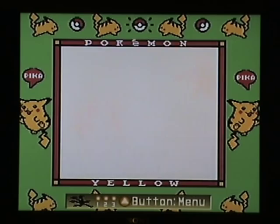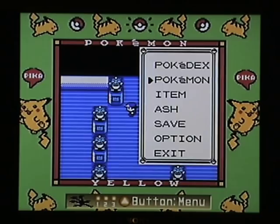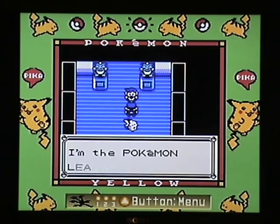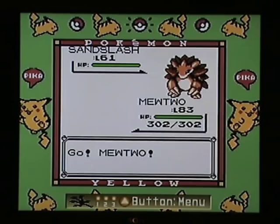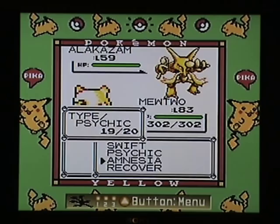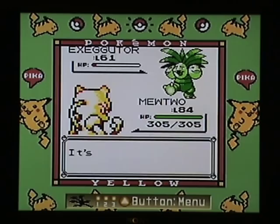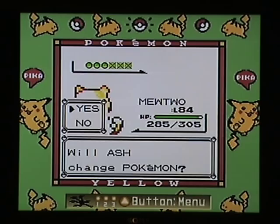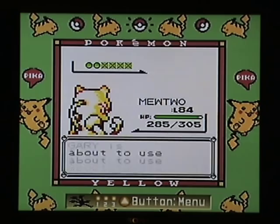Anyway — the Pokemon League Champion, once I've beaten Gary. Let's defeat him quickly, shall we? I guess Red and Blue are more typical names, but this is Yellow which is based on the anime, so I think Ash and Gary are fine. As you can see, the Elite Four is the longest part of this glitch. Throughout all this time it's still hanging in the middle of that battle against the Junior Trainer next to Nugget Bridge — the game is still kind of upset that we haven't finished that, even though I've saved it and done all sorts of things in between.